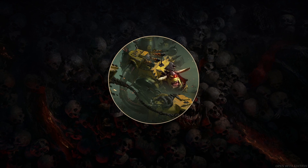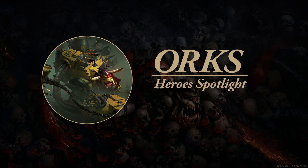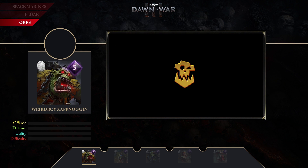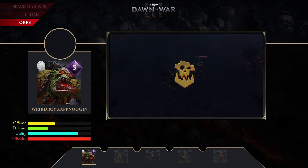Hello and welcome to the Orcs Hero Spotlight. First one up on the Orcs lineup we have Weird Boy Zabnaggin. He takes 3 elite points to summon. He is considered a nuker and a support — a ranged infantry spellcaster with dual natured abilities that support allies and deal powerful AOE damage.